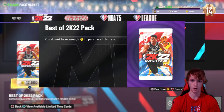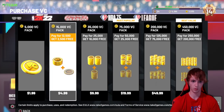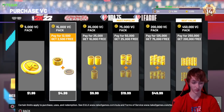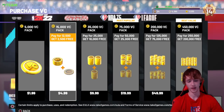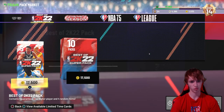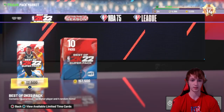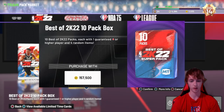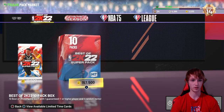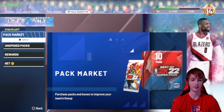It's a little over five bucks per pack and you only have like a 16% chance of getting a 92 plus diamond. Ten bucks for about two of those packs, and you don't even have a 50% chance to pull a 92 plus. Not a big fan of these — probably don't recommend opening these packs. I kind of wish they were purchasable with MT, but they aren't.